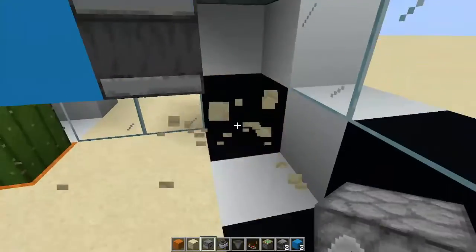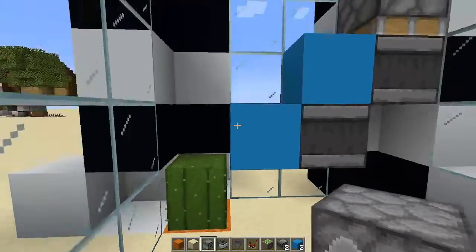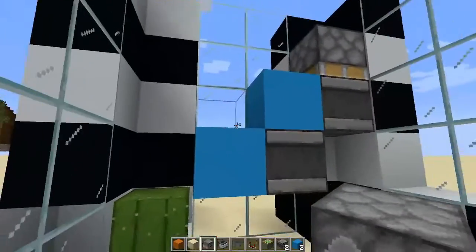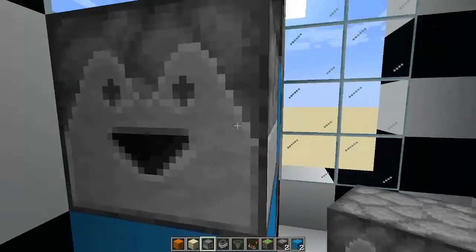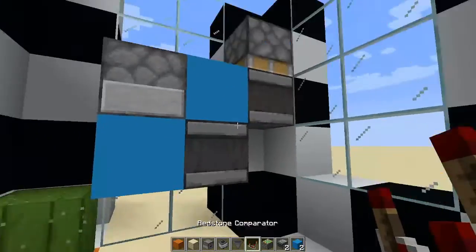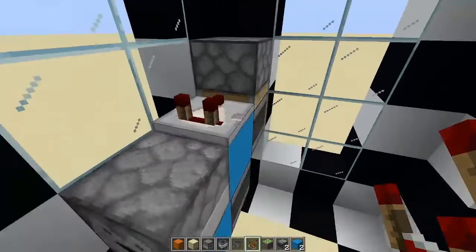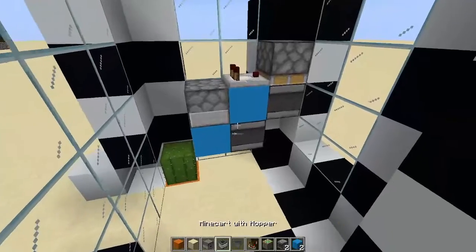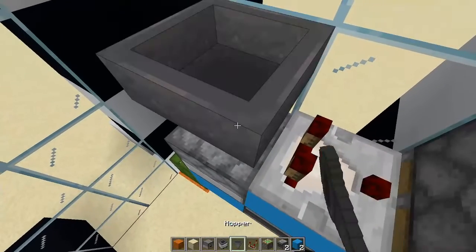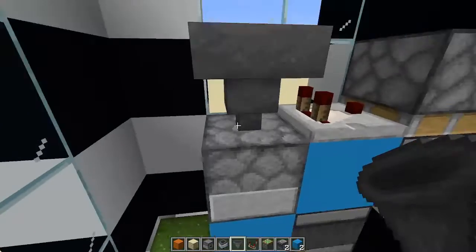Now you're going to see this L-shape right here — nothing has to be here — and right on top of this area is where your dropper will go, and that's the dropper that's going to be spamming all your items. Right here is where you're going to want to put your comparator, and right here is where you're going to want your hopper — crouch-place that so you don't accidentally open the dropper.